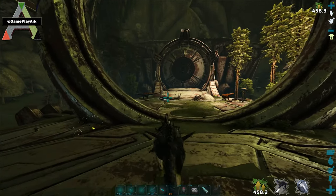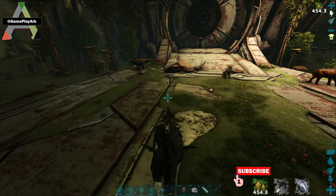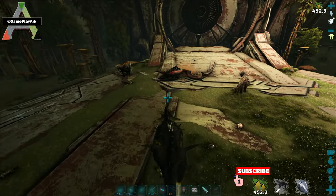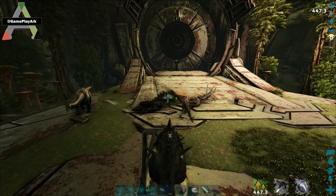So we have a level 60 Alpha Basilisk. We need the Alpha Basilisk Fang for the boss fight — for the Rockwell boss fight.